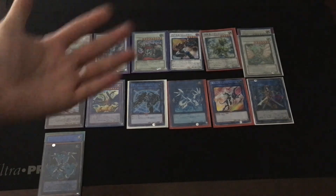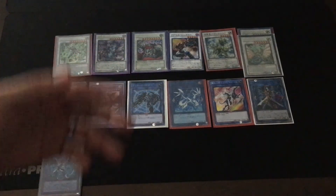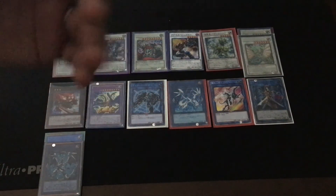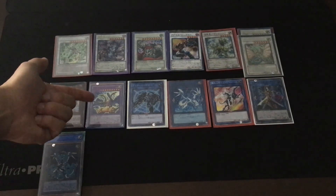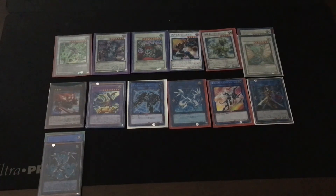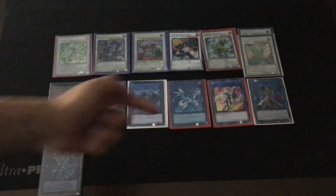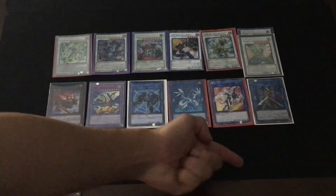By the way, when I was explaining about the main deck cards, I said if you have that Dragon monster and Union Hanger, you can bring out Decode Talker and ABC Dragon Buster — but that was a lie, sorry. There is no Decode Talker in my deck. In my deck, you can bring out Gaia Saber instead, and then you can have ABC Dragon Buster. Sorry, I have to correct that.